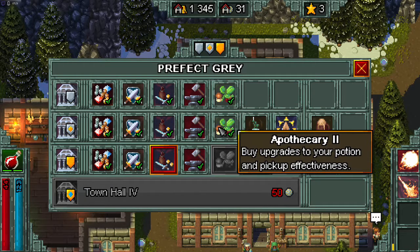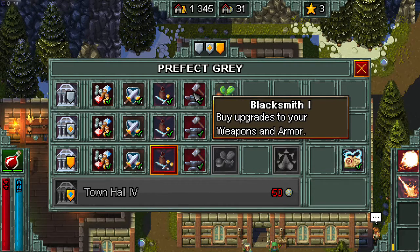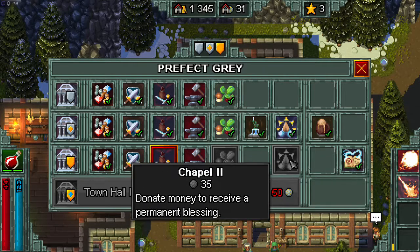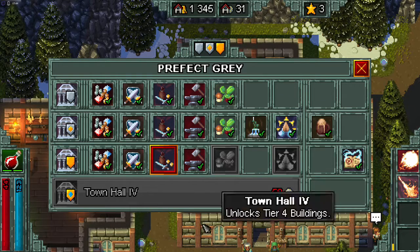It doesn't still show the prices, but these first ones — like the first blacksmith — I want to say was like five or ten ore to upgrade. But now you can see the third general store is 25 ore, the third apothecary is 35, the chapel number two is 35, and then the next town hall is 50. So you need quite a bit of ore to continue to build up your town and progress.